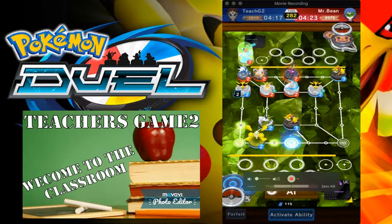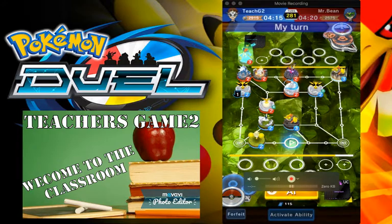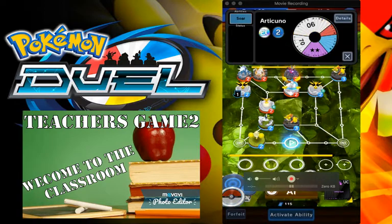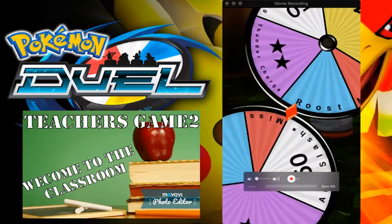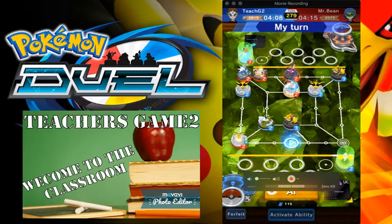Now he is able to hurdle jump me if he wanted to — which he does not. I think we're going to attack Articuno. I don't know what he can do besides move over his twin dragon. That was a good play on his part.